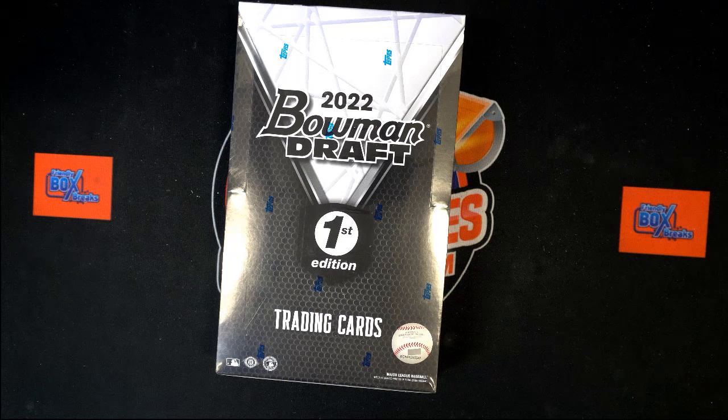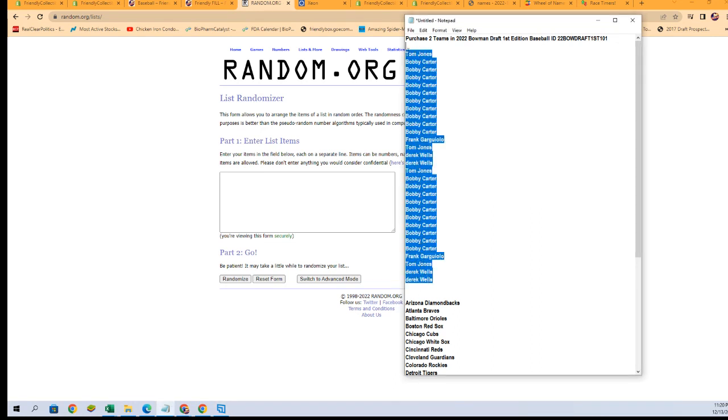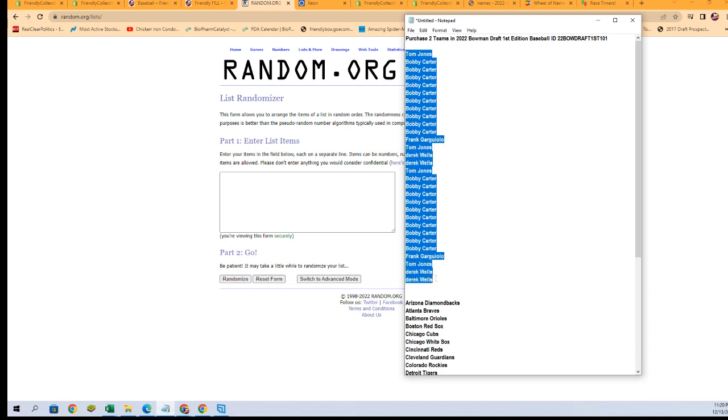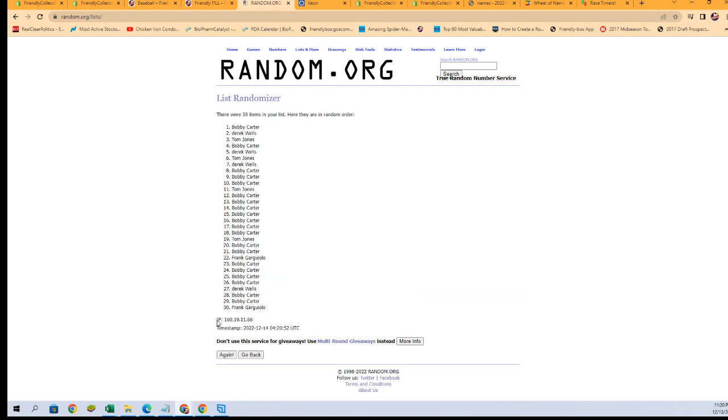We're going to start first with the randoms. I'm going to switch over and grab our owner names — no spaces, we learned that one before. We're going to copy and paste it seven times. There's one, two, three, four, five, six, and seven.